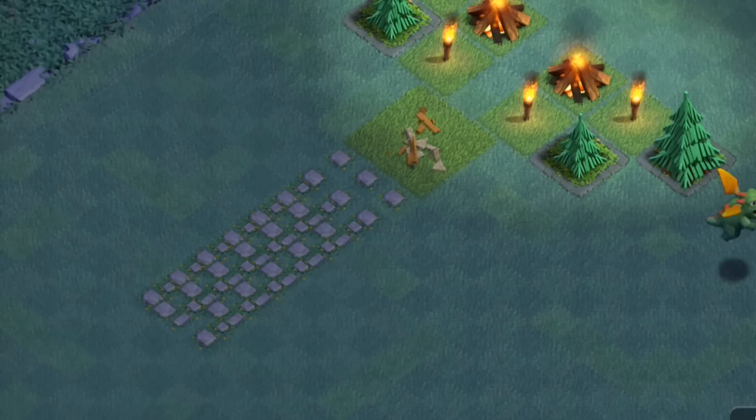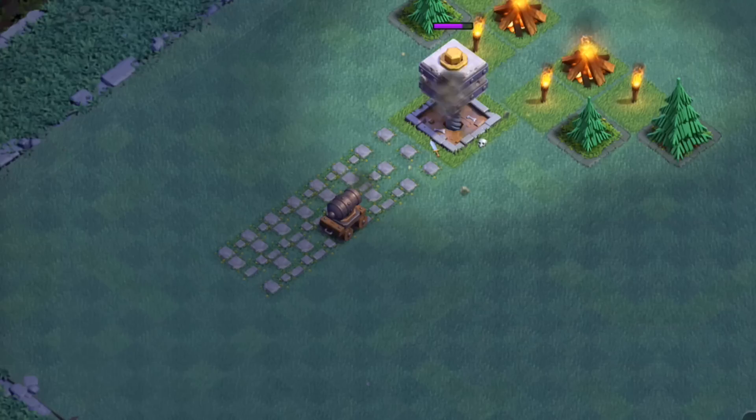And last but not least, with even longer range abilities than the Bomber, here comes the Cannon Cart. It's going to sit back from afar and wipe out that Crusher easily. So again, it's all about getting units in there that are going to outrange or be air units that are not affected by the Crusher.